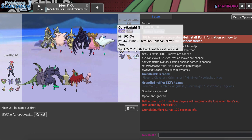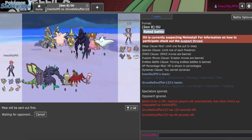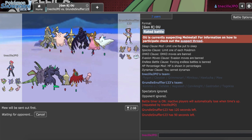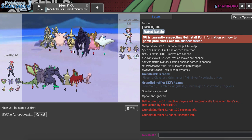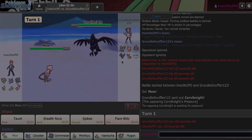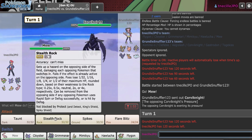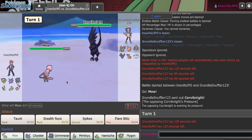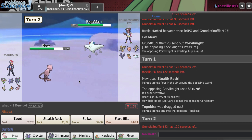I think he'd just lead either Kommo-o or Scarf Togekiss — he could also lead Aegislash, but I don't think you'd want Aegislash taking a hit since it's your best check to Hawlucha and Cloyster. My opponent leads with Corviknight. I definitely think I want to get Stealth Rocks up initially. He just gets sent into Togekiss after U-turning, which isn't great if it's Scarf, and he did take Rocks, so it's very likely that he is Scarf. I'll try to Spike — I think I'm just going to get flinched by Air Slash.